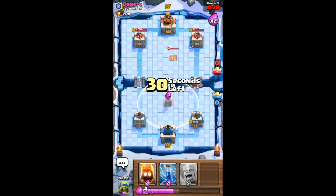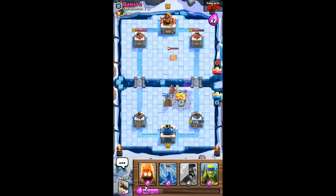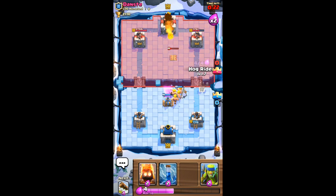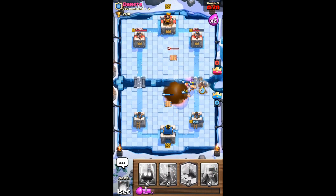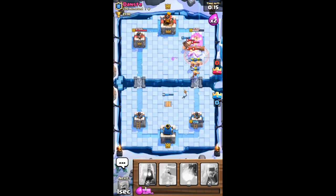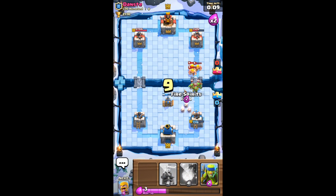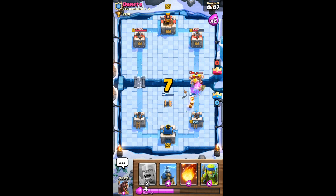Okay, here comes his hog. Barbarians and Tesla to defend from the hog. He has his Tesla which is about to die. He uses a fireball which hits all my barbarians. I'm going in with the hog rider — zap, zap, zap. Yes! Okay, we've evened out the game right there. Sorry, there's no music here — the music overpowered my voice, don't know why, it's a bit annoying. So I just took the music out. If you want the music back, tell me and I'll try to make it work.